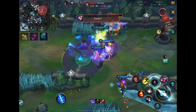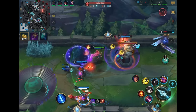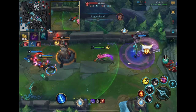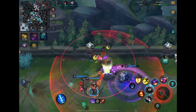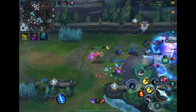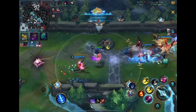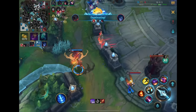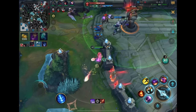The Garen is way overextended — just need to hit the bubble. He flashed it but I can probably chase. There are two flashes here. Chasing to get Garen, picking up the other Flash as well. I need to kite back. I hit the sleep on Sona, and now we're able to pick up Kayn as well. 10/0/5 — we're absolutely dominating this game.